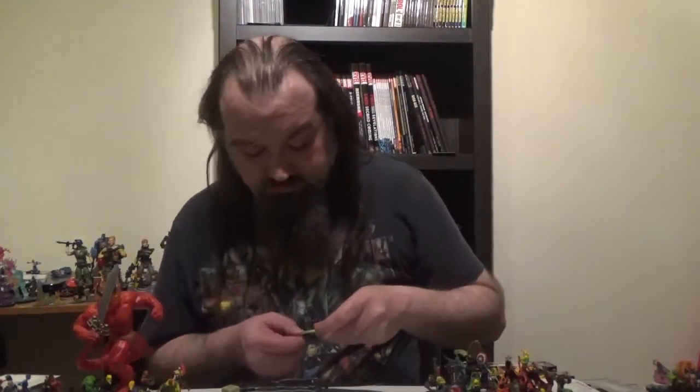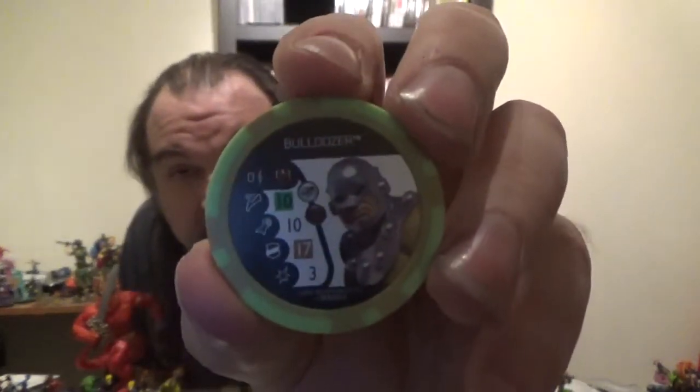Then we got Loki — everyone's favorite God of Mischief. On his flip side, we've got the Thunderbolt bystander, which has improved movement, ignores and destroys blocking, the Masters of Evil team ability, sidestep, quake, toughness, and outwit. Then we've got Freya, who should have been in the set. On the flip side is one of the Draugr warriors that Hela makes — got charge, combat reflexes, and exploit weakness.